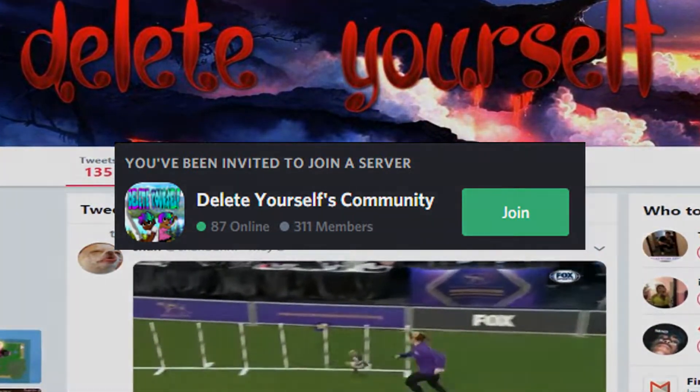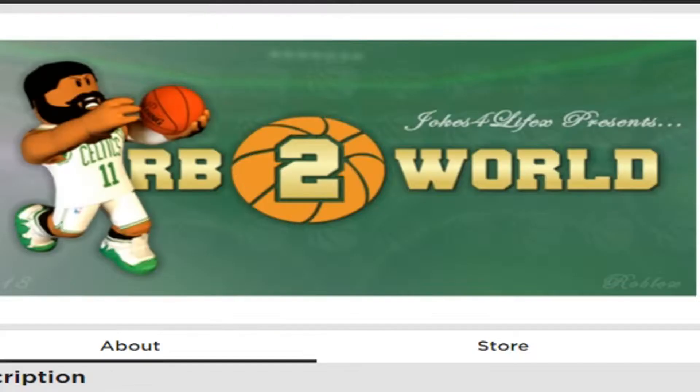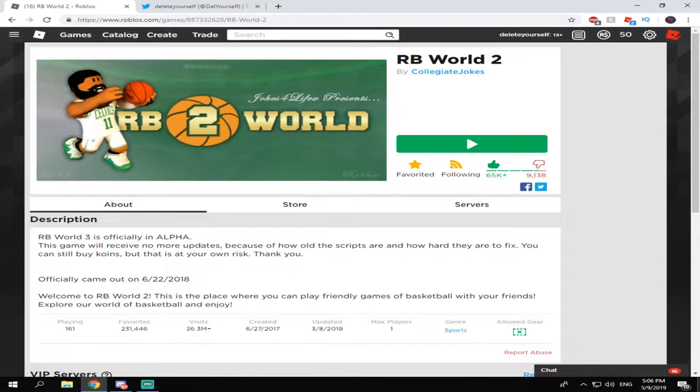Hey, what is up guys — I'm back with another video. It's gonna be another RB World 2 video. I'm tired of all these exploiters taking advantage of their exploits, abusing the game, and we cannot do anything about it — we're just catching L's. So what I'm gonna show you guys is the no-lose glitch. If you go into the game and you lose, I'm gonna show you a glitch on how to basically not get the L, and you will also keep your streak.